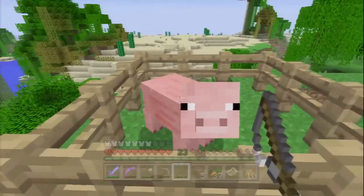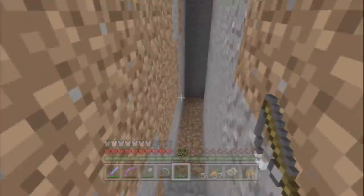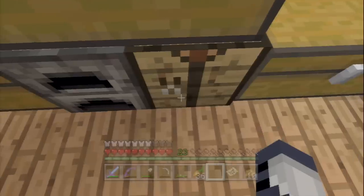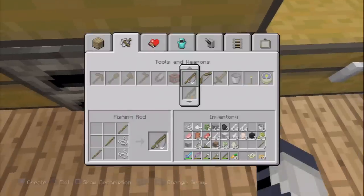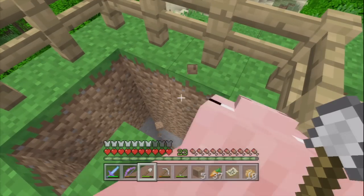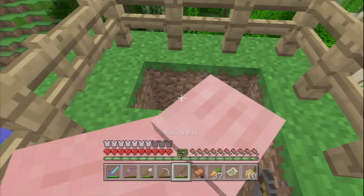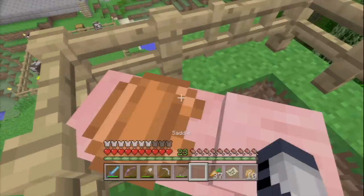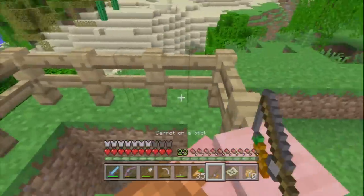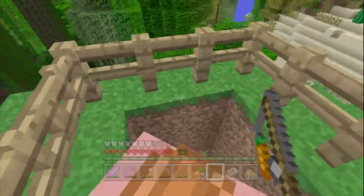This next one isn't quite as dangerous but it's still quite tricky. You need to capture a pig into a pen, preferably with some space underneath that you can dig out. You then need to make a carrot on a stick, which you do by making a fishing rod and then adding a carrot. Place a saddle onto the pig's back, climb aboard, and use the carrot on a stick to lead him down the hole you've dug for him. Hopefully he'll take enough fall damage without dying and you'll get your gold trophy.